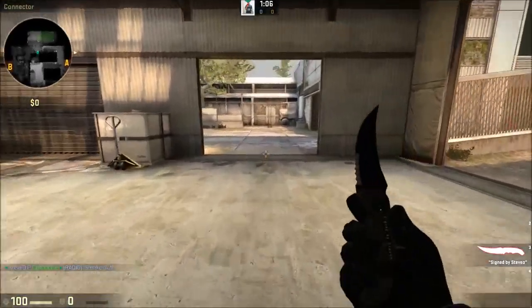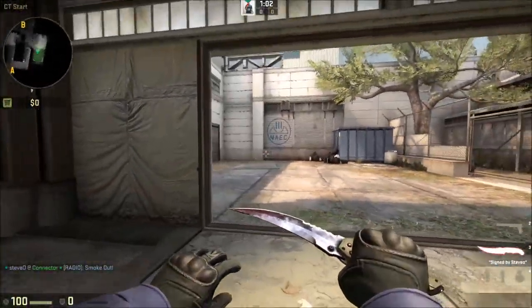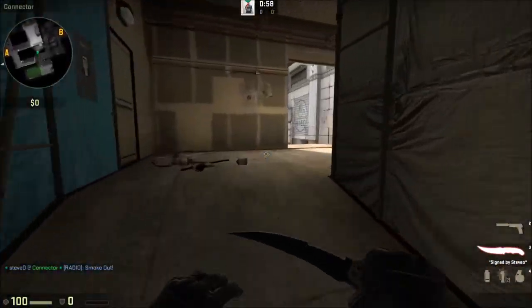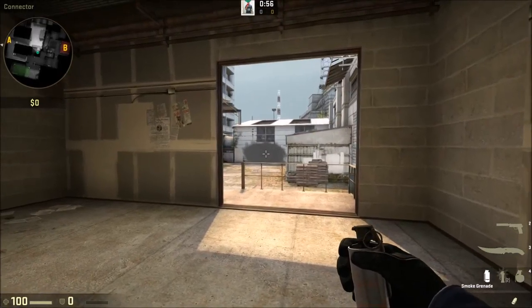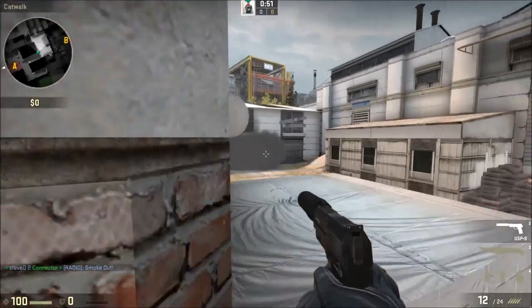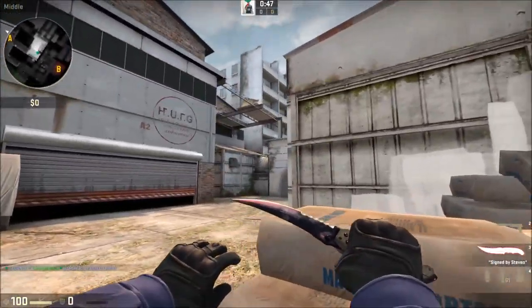Do that in a fluid motion and practice it. Basically spawn, come out, smoke out, aim, throw the smoke. Maybe come over to white box with an AWP, or thumbag looking at boost.